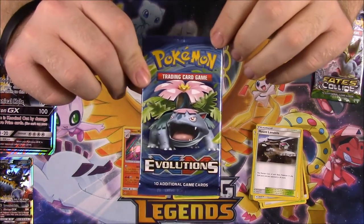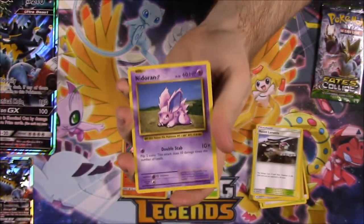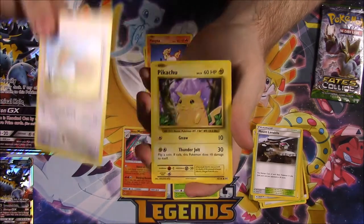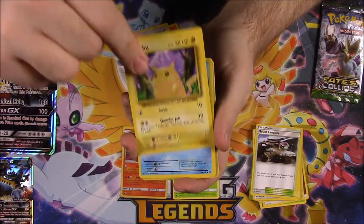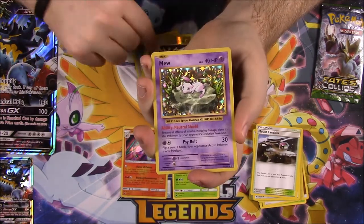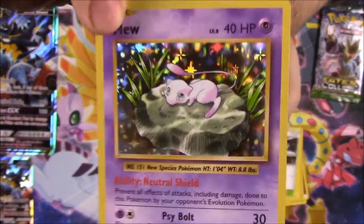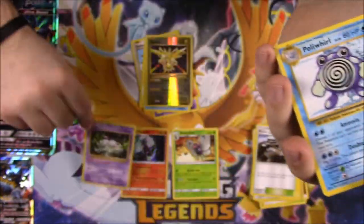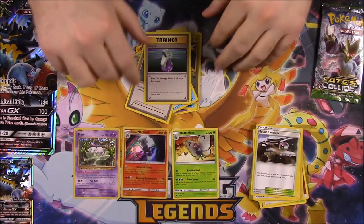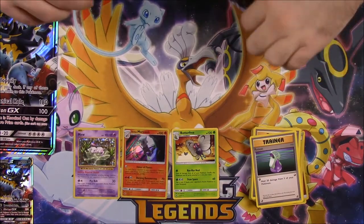Then we've got our Evolutions pack. We've gotten a Nidoran, Ponyta, Doduo, Pikachu, Staryu, a Reverse Holo Zapdos — that's kind of cool — and a Holo Mew. Look at that Mew card, it's so cool. Pretty sure I have that already, but it's still cool to get. Then we've got a Poliwhirl, Pokedex Trainer, and a Potion Trainer. We've got a cool Mew — I think I have it, but it still looks really cool.